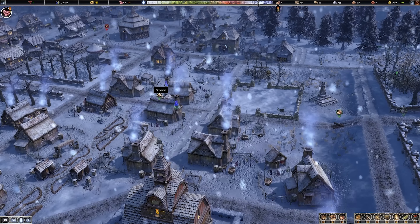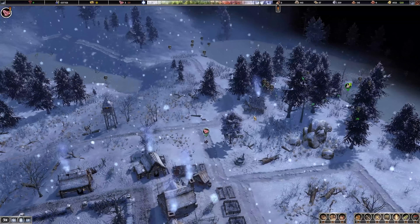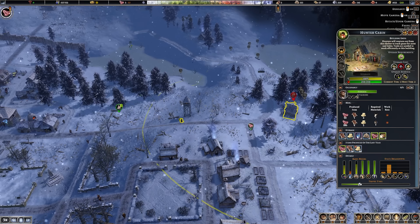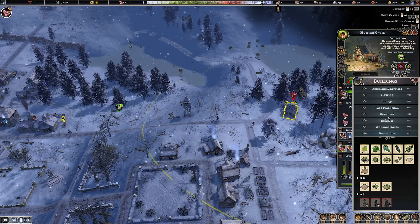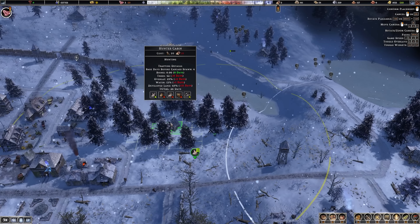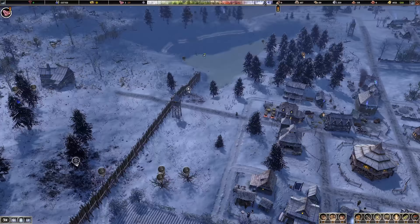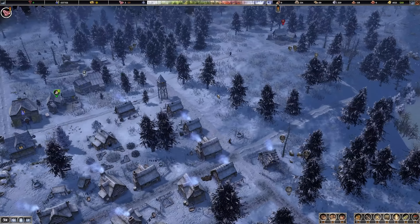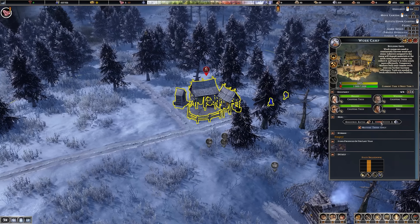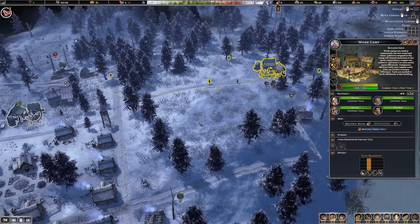We've survived the blizzard - people are just leaving stuff on the floor, hopefully they'll pick it up. There are some decent hunting grounds out this way - let's get another hunter's cabin over this side in the woods. We're getting severely lacking in logs - heavily lacking logs. There is no stone within range, that's fine - we don't really need stone. Let's add some more workers in and set the ratio to lots and lots of wood, then start clearing out all these forested areas.